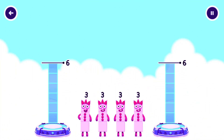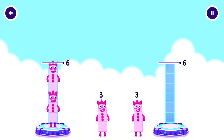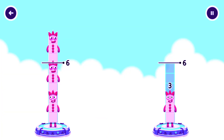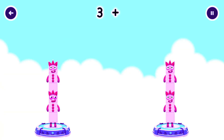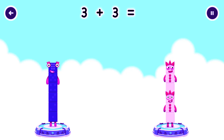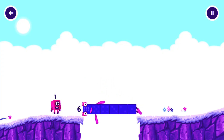Wow! Share the number blocks evenly to make two groups of six. Three, three, three, three, three, three. You got it! Three plus three equals six. Three plus three equals six. Six equals six. Well done!